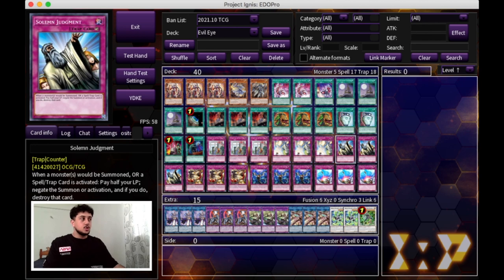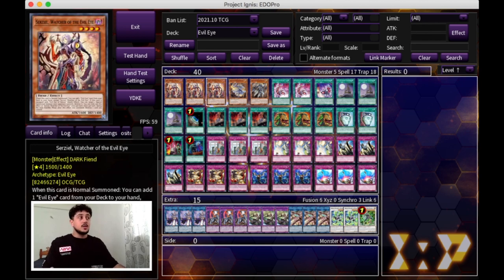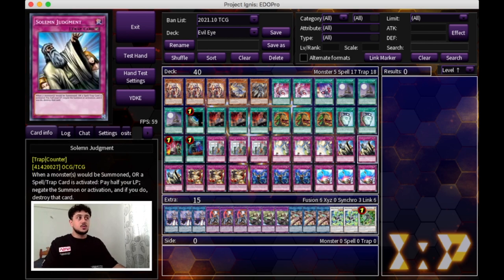We're playing triple Solemn Judgment. Your Serziel is already untargetable, so it's difficult enough to out the Serziel. But even if your opponent finds an out to Serziel, Solemn Judgment protects your Serziel even further. It also protects your back row if your opponent is maining back row hate. That's why triple Solemn Judgment is very important.